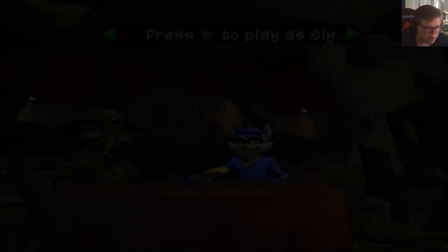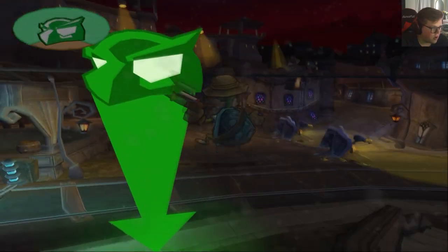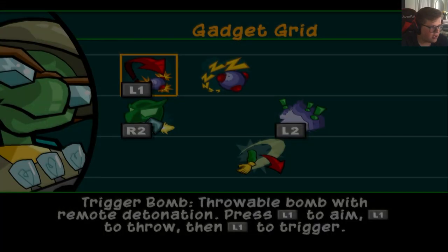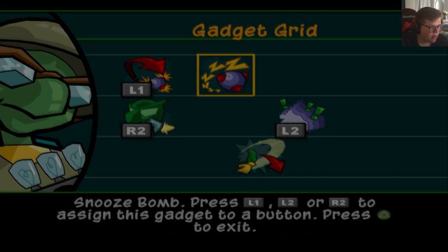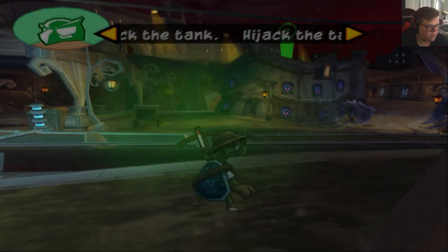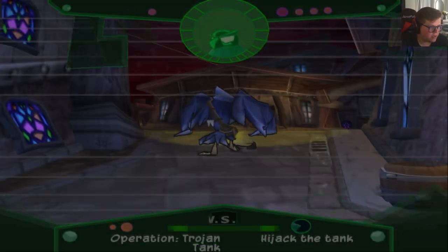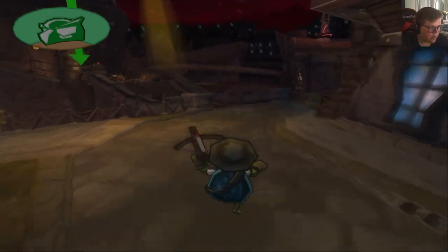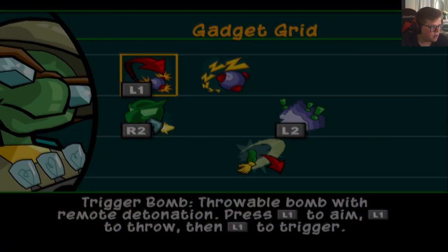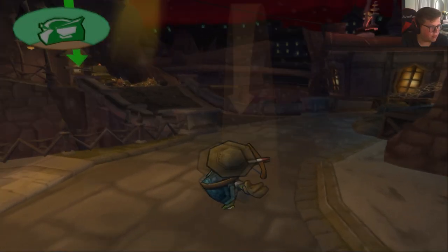Murray isn't known to be the strongest as far as mental goes, but hey. I was going to check his powers before. What is this? Long toss — okay, so that's just the ability that he has. Let's go ahead and do our little waddle over to the tank. So we just need R2 and L1 — those are the important ones.